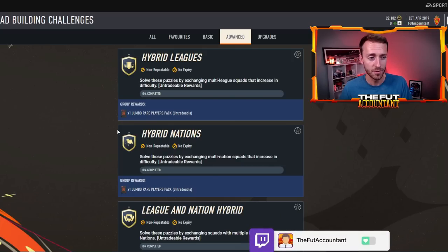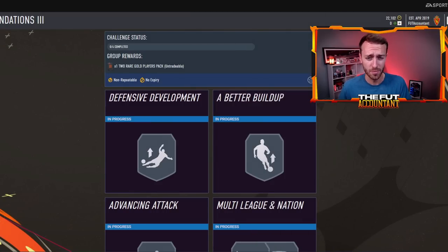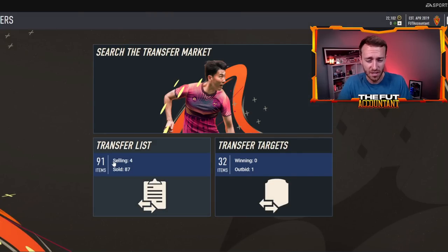There are SBCs that aren't able to be completed because of a glitch. There are price ranges that are messed up. You can only be listing 30 cards at a time on your transfer list — that's a whole glitch situation that's going on. It just is not that great right now on the web app, and to think that we have five more days of this is not very encouraging.